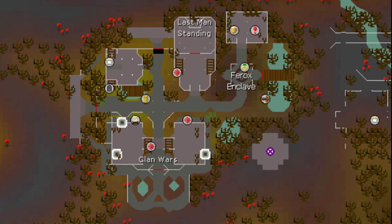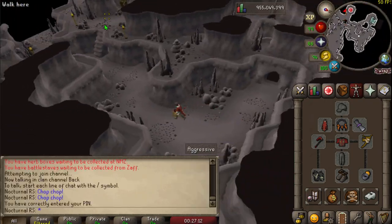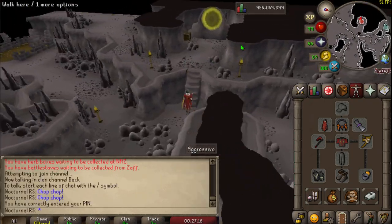Now let's go over the two ways to get there. My preferred method is using a dueling ring to go to the Ferox Enclave. The teleport's going to bring you right around here, then you're going to want to run north to the exclamation point. And once you're down here it's pretty self-explanatory — all you've got to do is go for the yellow portal.